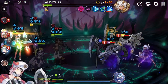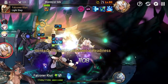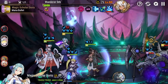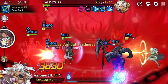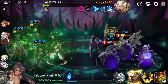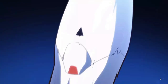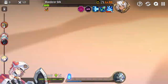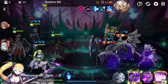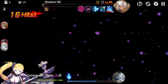Another strategy that possibly could work — which I realized after finishing the floor — is that the golems were taking a ton of punishment from Commander Larena and Landy's AOEs, even though I wasn't focusing them. There may be a world where you can just focus down the golems and kill them, so that Wanderer Silk's stealth doesn't even matter. Let me know in the comments if someone has tried that route and it worked.